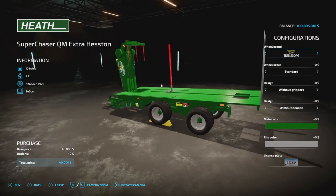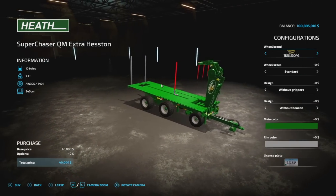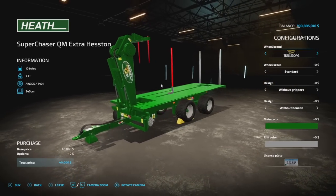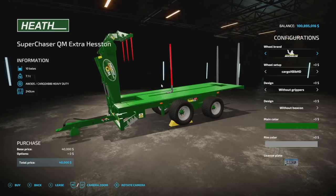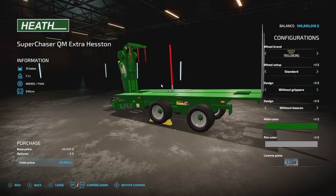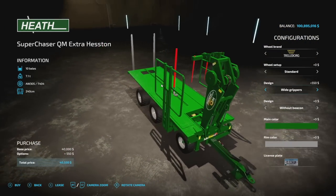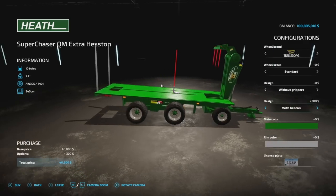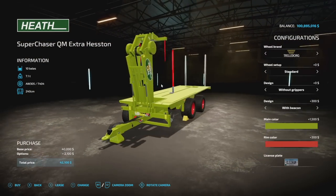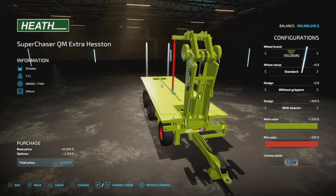Next we've got a semi-auto loader for big Heston bales from the ARM Team: the Heath Super Chaser QM Extra Heston. This will hold 10 bales — the 240 centimeter Heston bales they make. Tire brands include Trelleborg, Michelin, BKT, and Friedstein. Design options include with or without beacons, and main color has every color under the rainbow. This is semi-automatic, so you will have to lower it down, pick up the bale, bring it back up, and then it loads automatically.